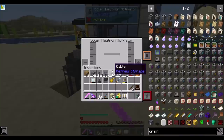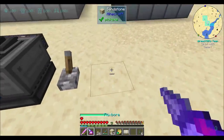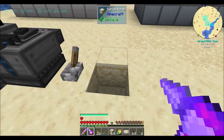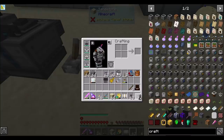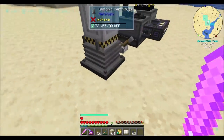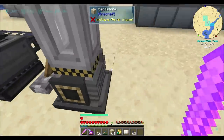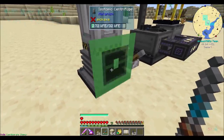Last episode we talked about the need for a solar neutron activator to turn nuclear waste into polonium, which we've been doing. And we may or may not want to set up some kind of ultimate pressurized tube here for this guy, the isotopic centrifuge. I'm trying with these big words. The isotopic centrifuge may or may not accept input from the bottom — we'll find out. Let's do wrench mode.